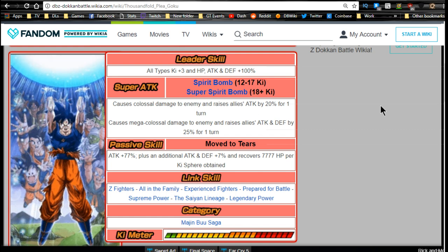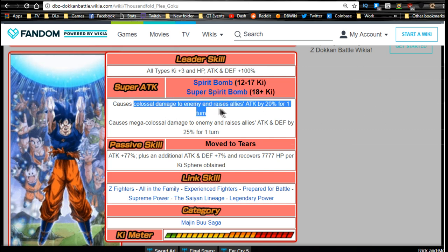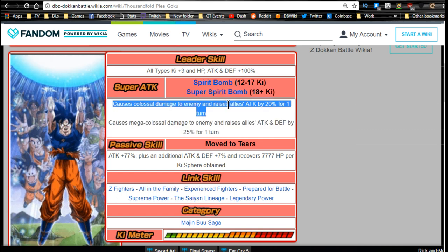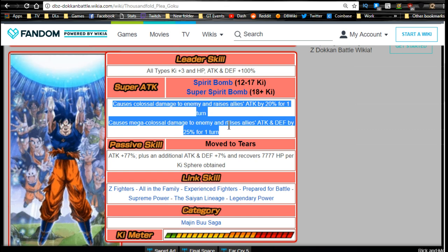He's a really good all-around unit. If you're missing any 120 leaders, he will be a nice fill-in. Keep in mind he won't be getting any buffs on extreme teams, but he'll at least be giving everyone else a buff. If he's the only one not getting the buff, keep him off rotation so he's only up around once every three turns. His super attacks are Spirit Bomb and Super Spirit Bomb between 12 and 17 Ki and 18+ Ki respectively. Spirit Bomb does colossal damage and raises allies' attack by 20% for one turn, and Super Spirit Bomb increases allies' attack and defense by 25% for one turn.